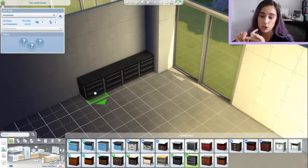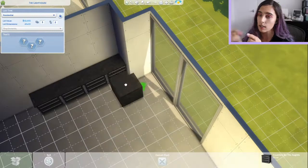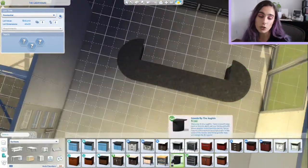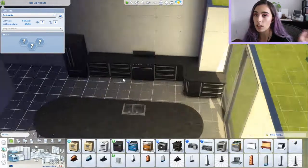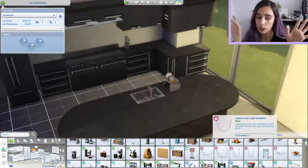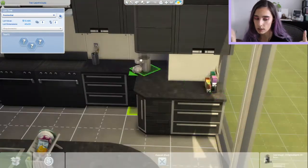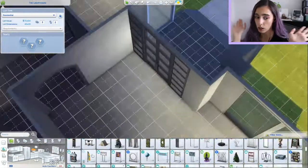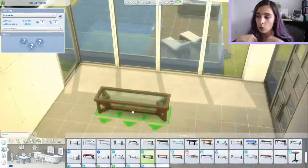I gave them pretty much everything that you'd need. There's a gym with yoga mats, a spa outside, a pool outside, a nice big laundry, and a huge kitchen — such a huge kitchen. The kitchen also has a little bar area. It took me a really long time to work out how I wanted the kitchen to go.